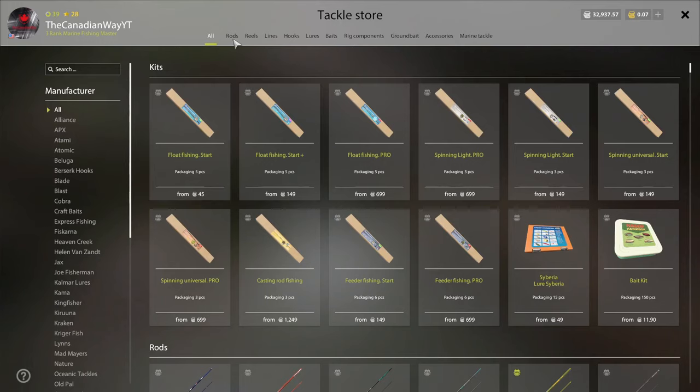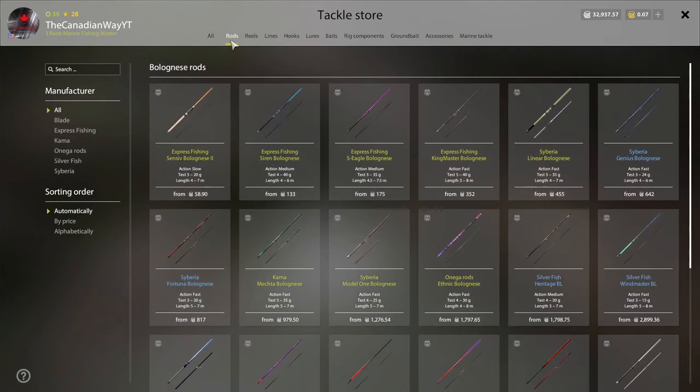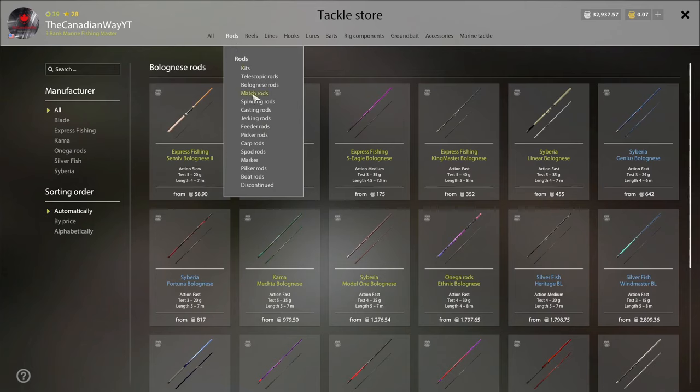Back to rods — bullet and telescopic rods are for float fishing. Match rods are more advanced. The ones you want at beginner level are: spinning rods, casting rods, and feeder rods. Jerking rods are for jerk bait and pike, but I wouldn't recommend that at an early level. Picker rods, carp rods — don't worry about those until Bear Lake and Amber. Spod rods, marker, ocean rods — none of those for a long time. Focus on telescopic, spinning, casting, and feeder.